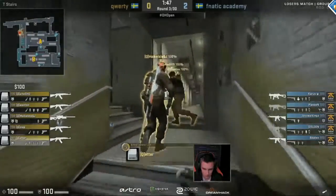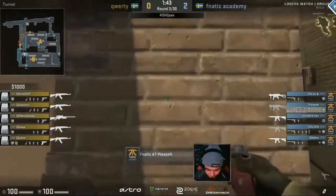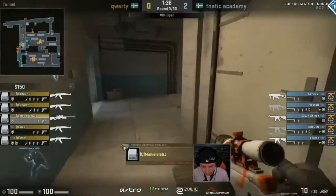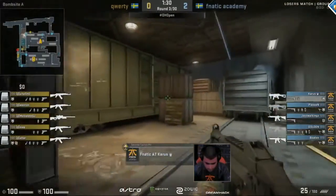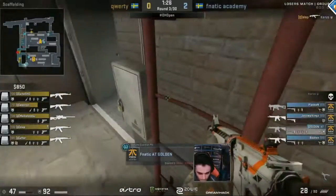Now QWERTY have the full buy with those two frags. Makaleli can afford an AWP, full body armor, and also a smoke. They've done the damage at the very least. Considering the situation that led up to the last couple seconds of that round, they absolutely should have taken an upset 1-1 — certainly a disappointment. But at the very least they brought Fnatic Academy down to one player and got that second plant, so this buy is actually really good.